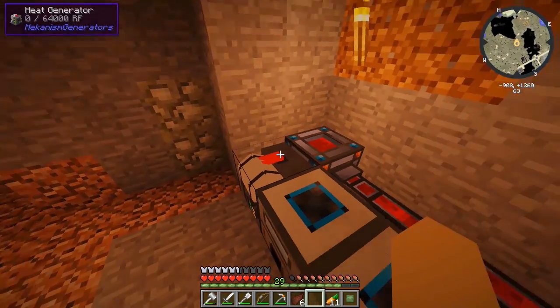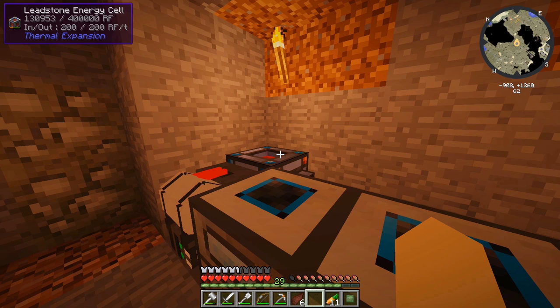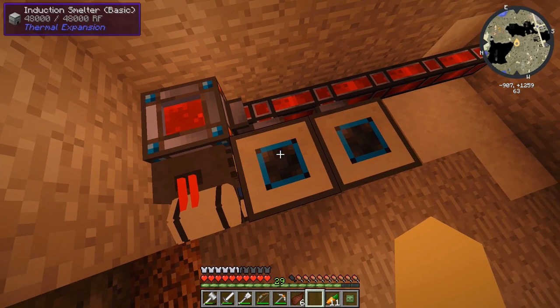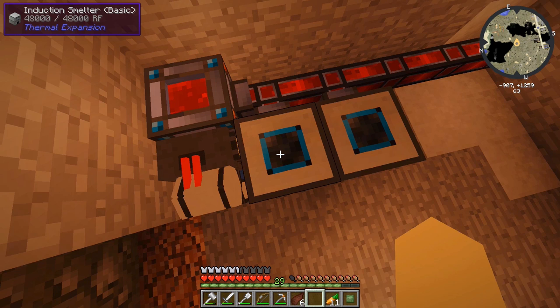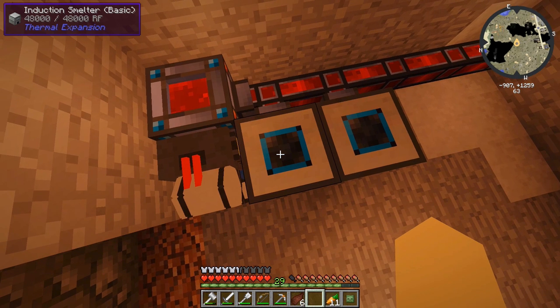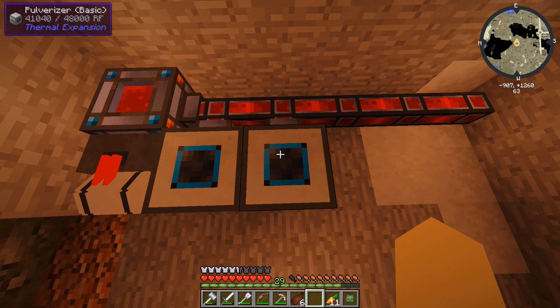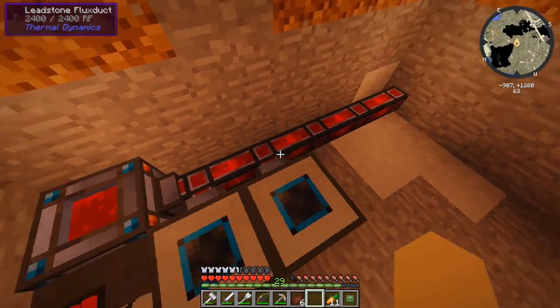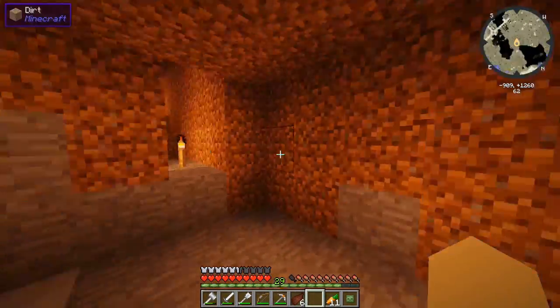Do we have any more coal? The leadstone energy cell actually has a lot of energy inside it — 48,000 RF is inside the induction smelter, and the pulverizer is almost full itself. We still have just under 100,000 RF to spare for future machinery. So there we go, we're actually doing quite well right now.